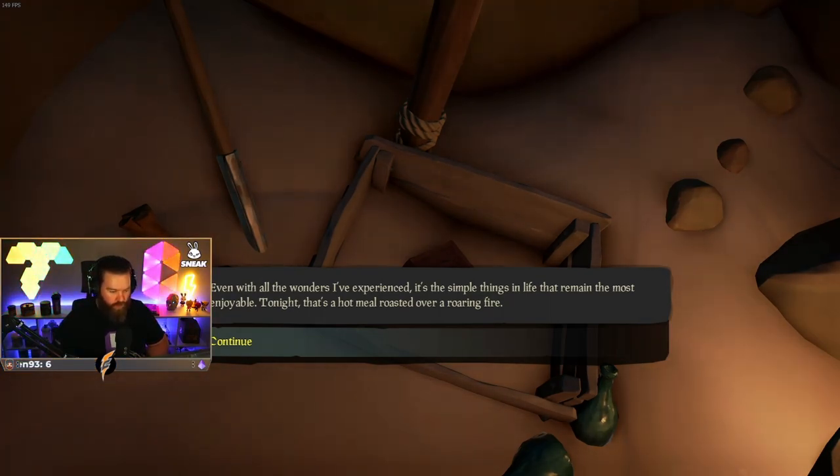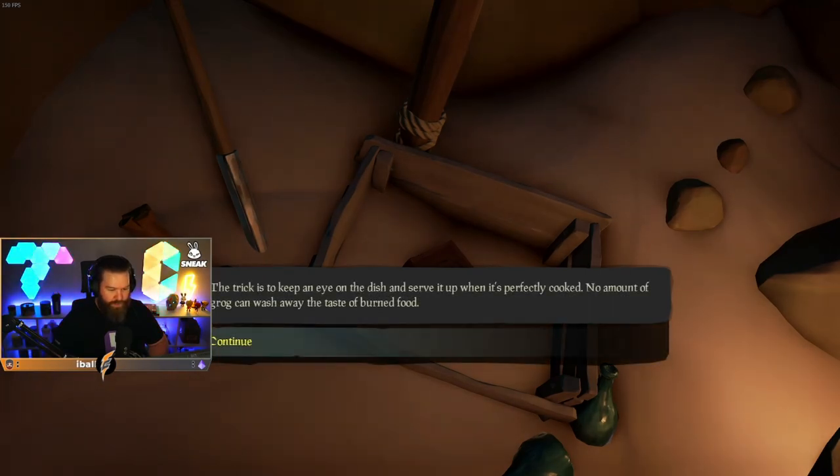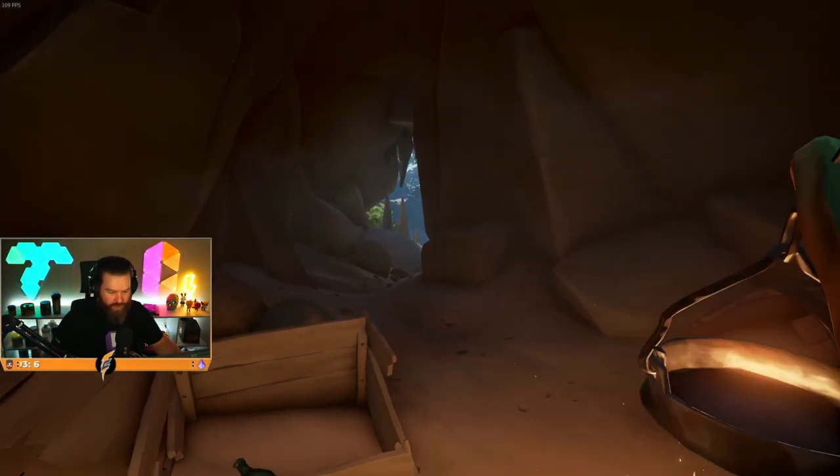Tonight, that's a hot meal roasted over a roaring fire. Fresh fruit, all well and good, but if you take the time to properly prepare a meal, you'll feel all the better for it. The trick is to keep an eye on the dish and serve it up when it's perfectly cooked. No amount of grog can wash away the taste of burned food. I beg to differ. With care and a bit of practice, even a humble Splashtail can keep a pirate in good health with a full belly. Throwing shade at the Splashtails!